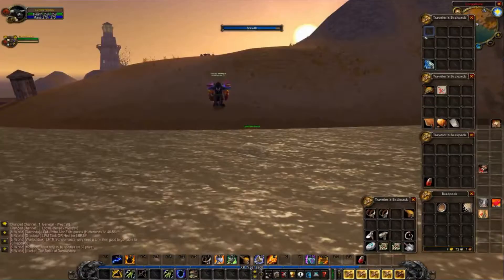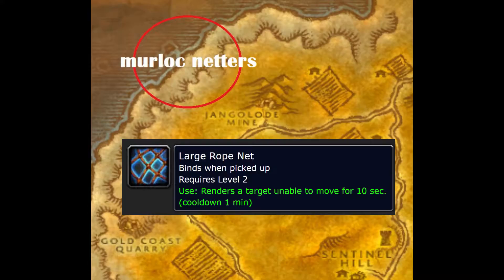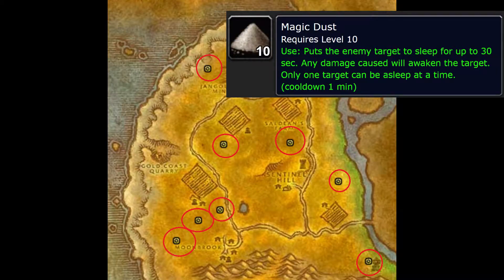Before we start, I wanted to mention there are two items from Westfall that are important: Large Rope Nets, dropped by Murloc Netters, and Magic Dust, dropped by Dust Devils.